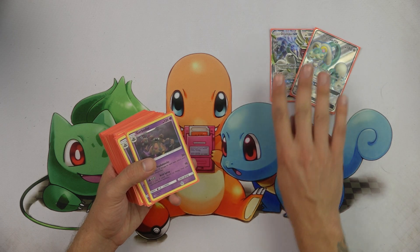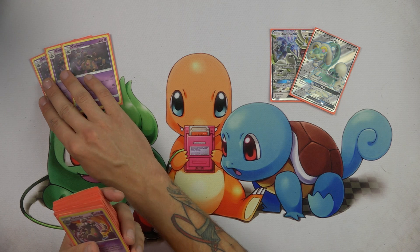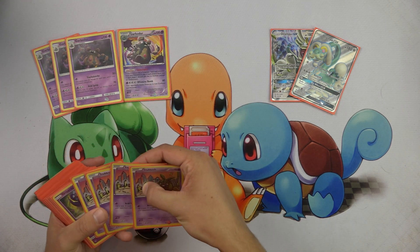We start off with two copies of Drampa GX. We also play three copies of Trash-Lance Garbodor, one copy of Garbotoxin Garbodor, and four Trubbish.